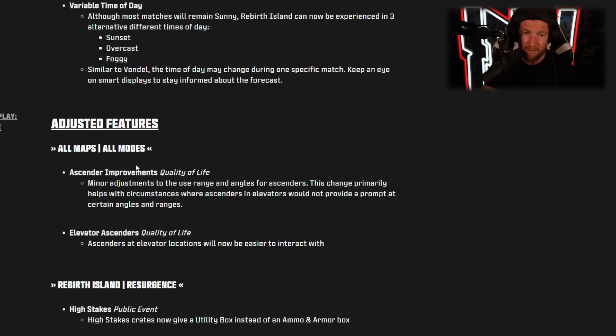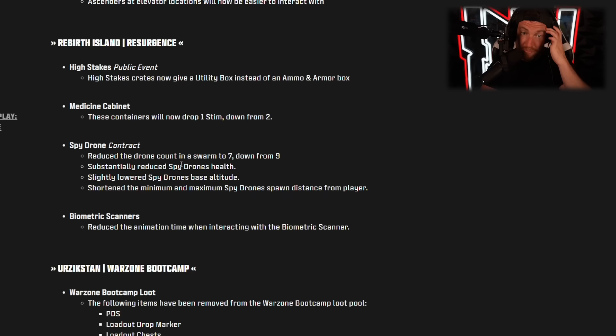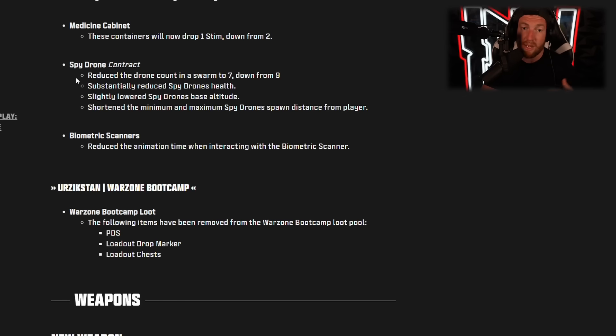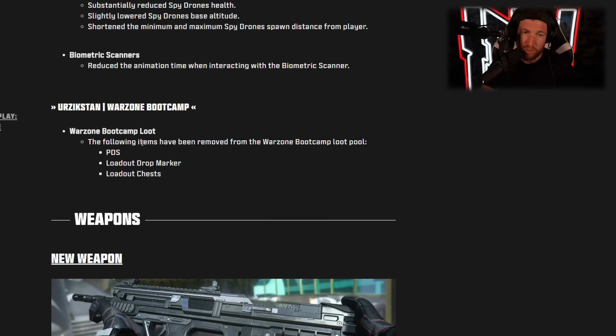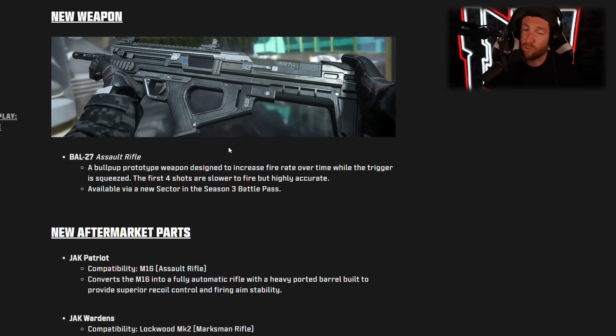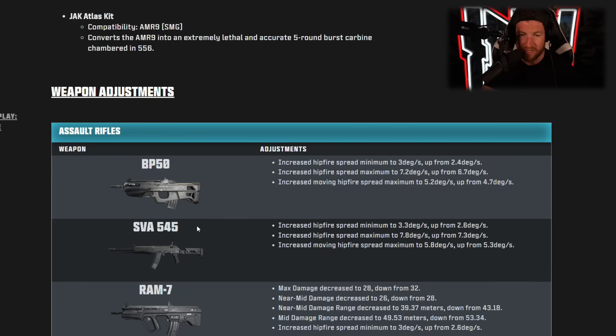Ascender improvements and elevator ascenders are coming. For Resurgence, new events: high-stakes crates now give a Utility Box instead of an ammo and armor box. The Medicine Cabinet will now drop one stim, down from two — so a nerf there. The Spy Drone contract is updated and a little bit easier to do. Biometric scanners have reduced animation time. We also have our new weapon, the BAL-27 — if you played Advanced Warfare, you know what that is — as well as three aftermarket parts: the Jack Patriot, Jack Wardens, and Jack Atlas kit.